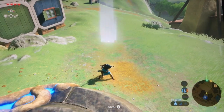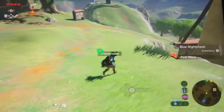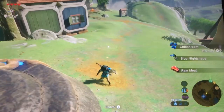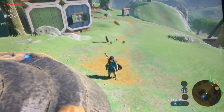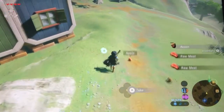Sorry guys, this part is kind of boring. Samus from the Smash series — we got some moss, raw meat, some blue nightshade, and a Chill Shroom. We're going to be doing Kirby from the Smash series. That's Kirby from the Smash series.